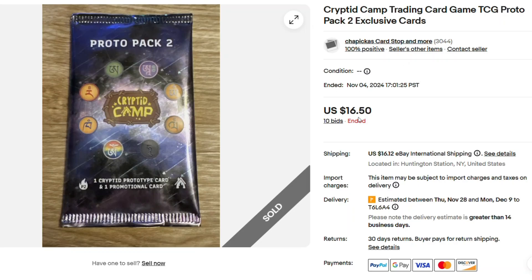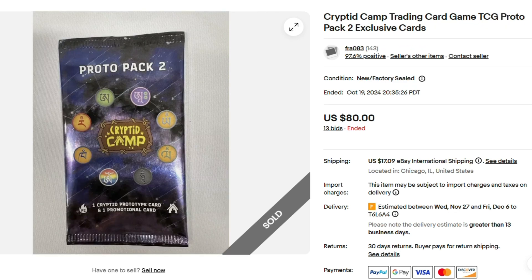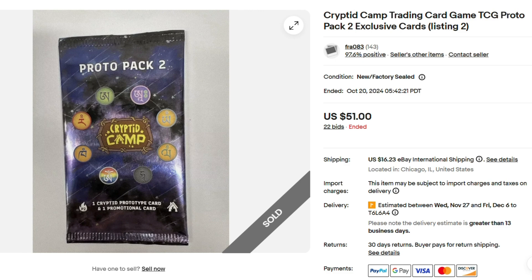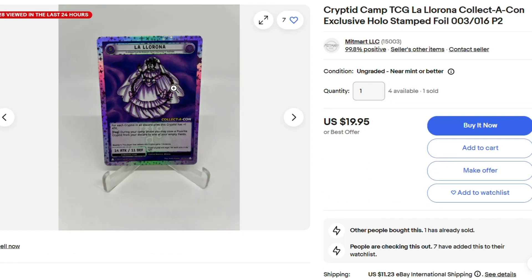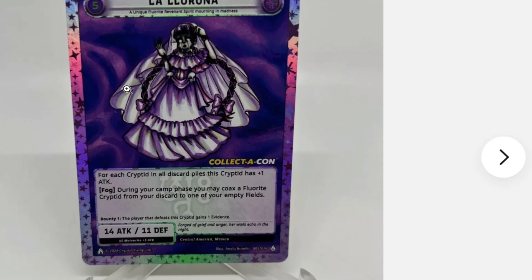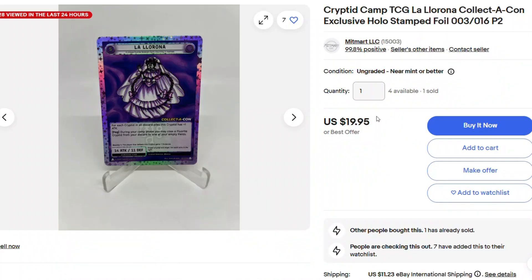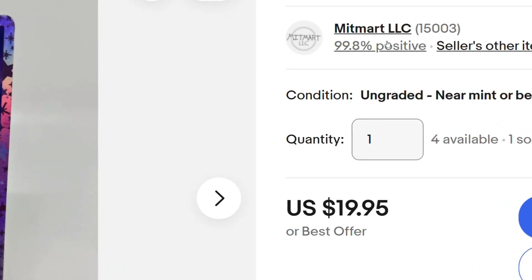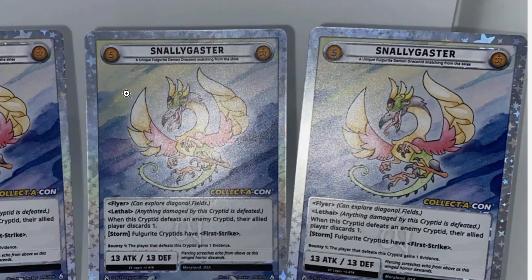On November 4th, a Proto-Pak 2 sold for $16.50 in auction. And then here we have three Proto-Pak 2s sold for $66 — so now you can buy three for $66 on November 4th. Meanwhile, on October 19th it was $80, October 20th it was $51 and $63, and that's just for one. Fast forward two weeks later, you get three for $66. Here we have La Llorona Collecticon stamped — very nice, that's spooky. Looks like it sold for $19.95 or best offer, and there are four more available at Mert Mart LLC. And here we have a lot of three Snallygasters with the Collecticon promo, sold for $37 in auction for all three.